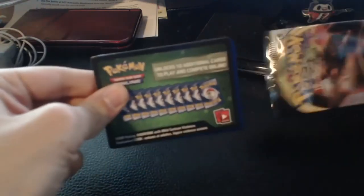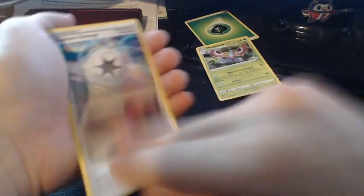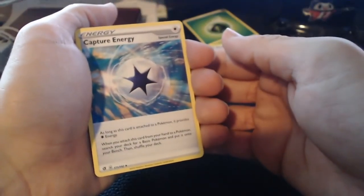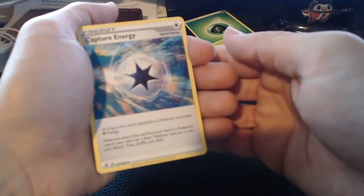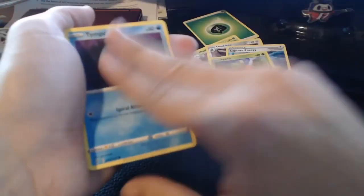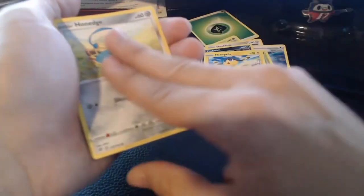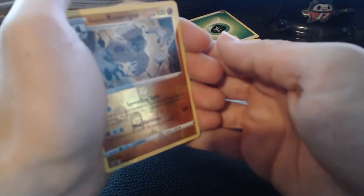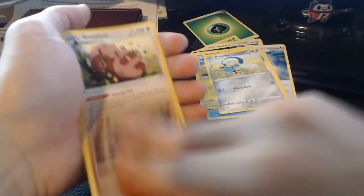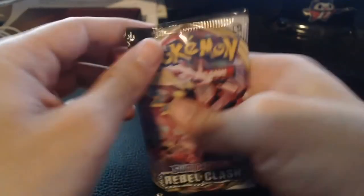Next pack — Grass Energy on the back. Masquerain to start us off, Dual Blade, Capture Energy — as long as this card is attached it provides colorless energy, and when you attach it from your hand to a Pokemon, search your deck for a basic Pokemon and put it on your bench; I could see some strategy with that. Applin, Tympole, Trubbish, Helioptile, Honedge, Galarian Runerigus for a reverse. And then — a Greedent? I was not even aware this thing had a third evolution. Wow. Down to the final five with this pack.